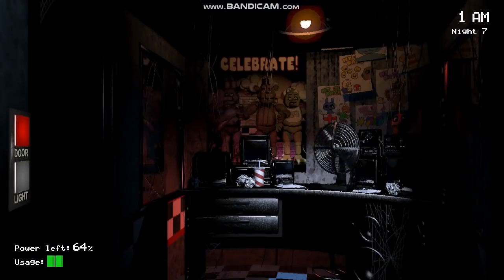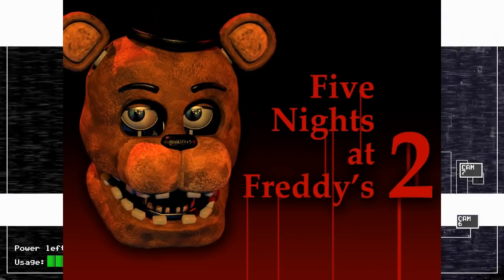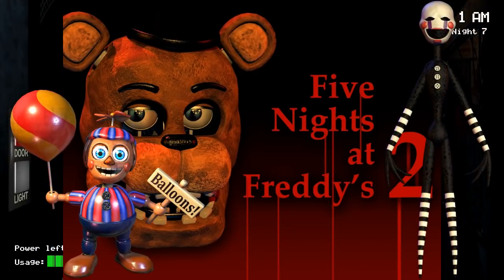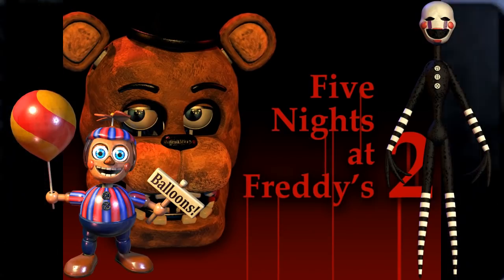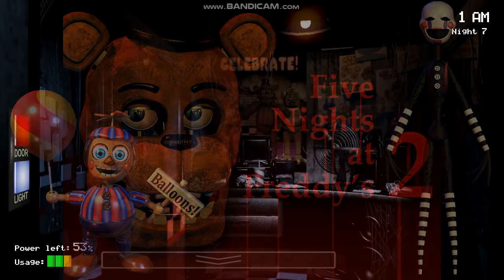On the subject of scrapped animatronics, shortly before the release of Five Nights at Freddy's 2, Scott Cawthon confirmed that he would actually include some of the first game's scrapped animatronics in the second game. The most common assumption is that he was referring to Balloon Boy and the Puppet, as they are the only new animatronics not based on Freddy, Bonnie, Chica, or Foxy. However, it is also possible that Cawthon was referring to the aforementioned wolf and beaver animatronics, even though there is no mention of either in the second game.